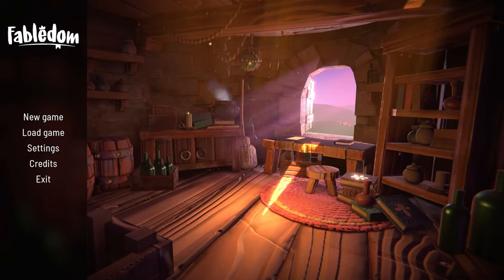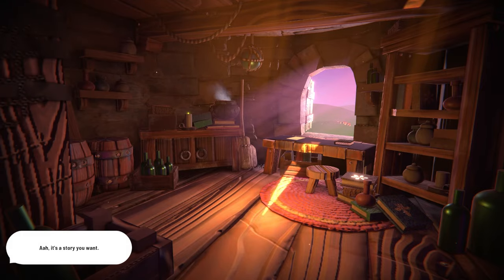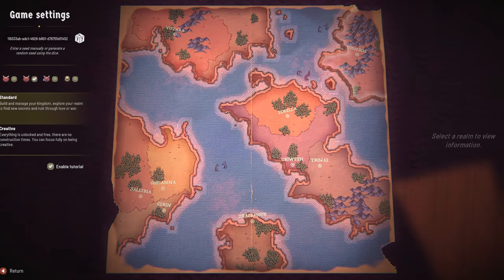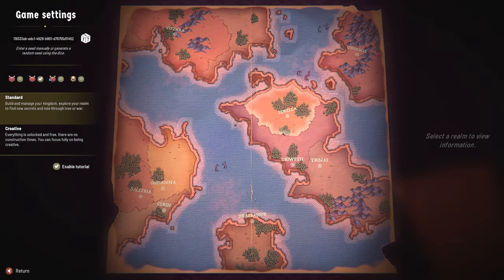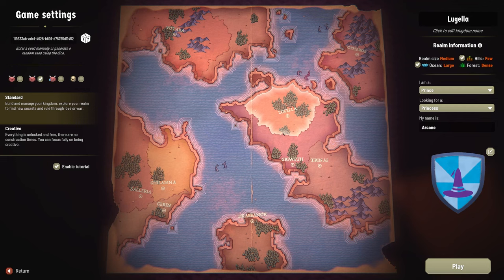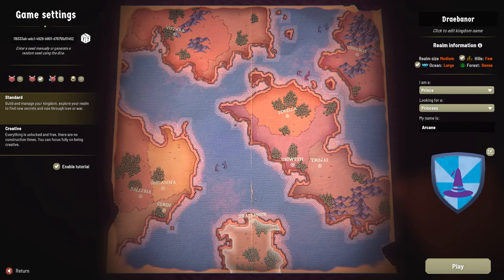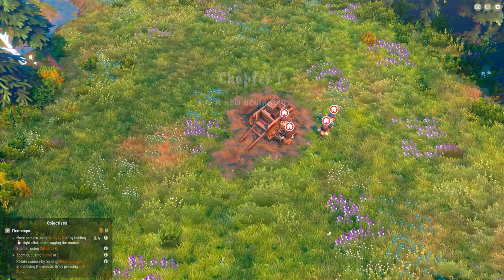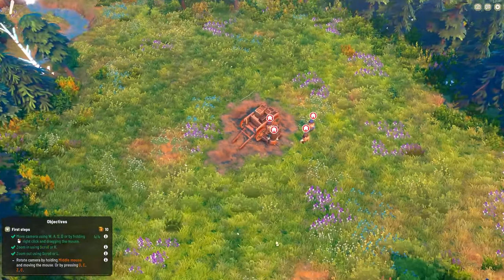Hello and welcome! Today we're going to be looking at Fabledom, an interesting city builder with elements of City Skylines. It's randomly generated each time you play, and you can change what you are and what there is. So right now we're just gonna chuck us on this area and let's go — Chapter One: The New Beginning.